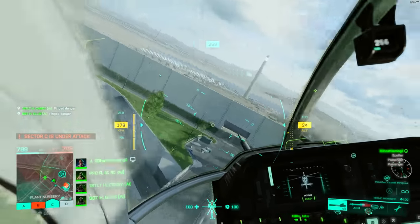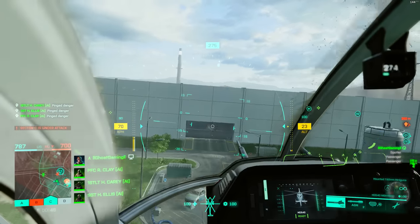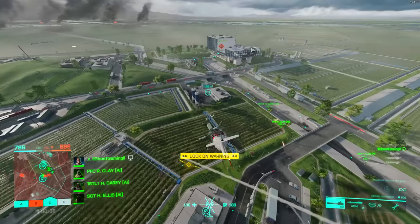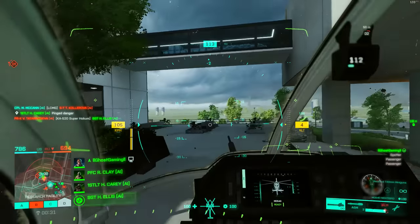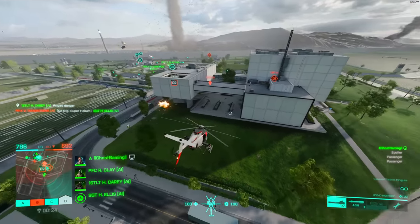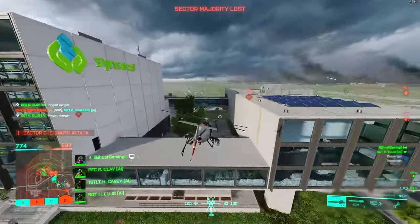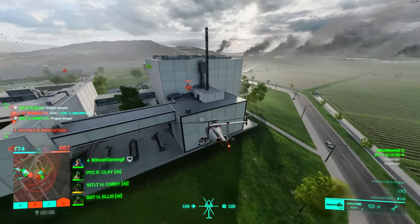Another great thing to practice is flying through small areas — it helps you understand how momentum works in the heli. Once you've got momentum going, the helicopter is going to keep flying in that direction unless you give it more input. You can use that to your advantage when trying to line of sight a lock-on, tucking your tail through a gap — the tail is always going to be the thing that catches. Just practice flying in and out of buildings to get comfortable with the movement.